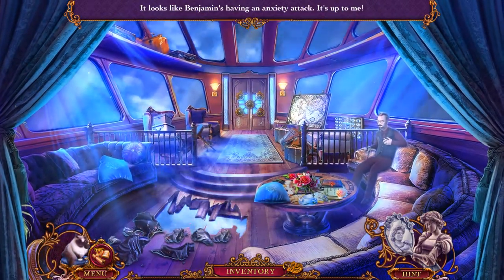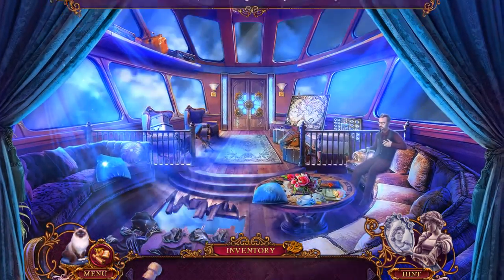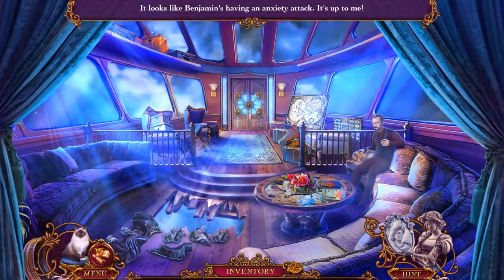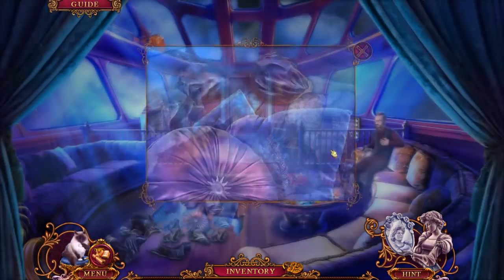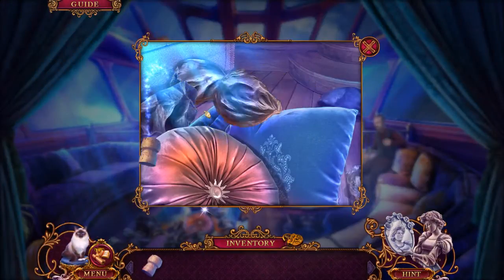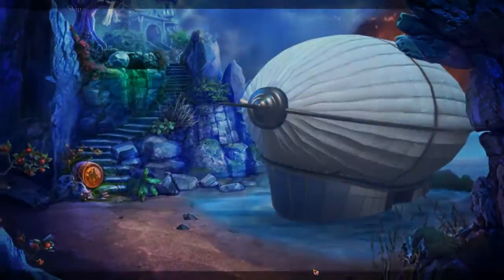Looks like Benjamin's having an anxiety attack — it's up to me, of course it is. If I don't seal it we're going to crash. I don't think that cork is going to do the trick. Let's see what we have here — pillow! Shove those in there. The pillows aren't enough. Throw a chair on it, I don't know. Everything's a little jiggly. Cork it — put all this stuff on it. We are going down no matter what. Zeppelin crash!